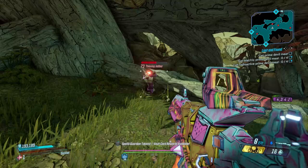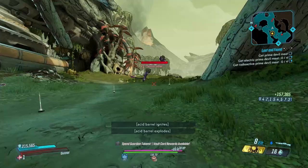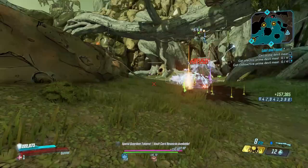This next area for Thieving Jabbers is going to be on Eden 6 in the Floodmoor Basin. Just drop into the Naughty Peak area and run right down to this area. You'll find Thieving Jabbers here — you get a decent amount of them spawning. It might be a slightly better area than the Trial of Instinct, but I'm just going through all areas to give y'all ideas to farm these Thieving Jabbers and try to get a Becca.